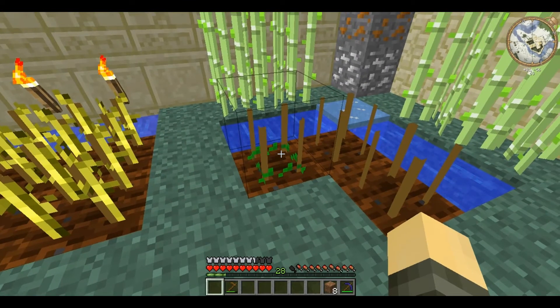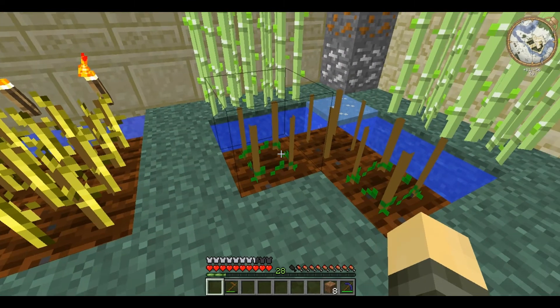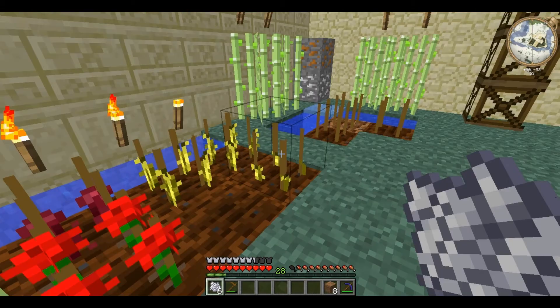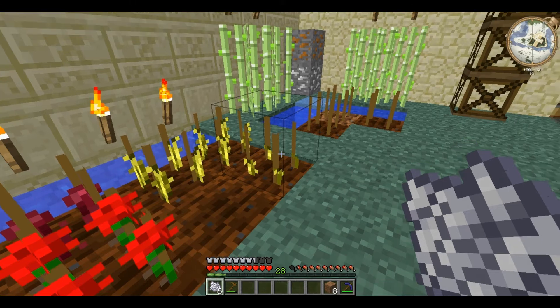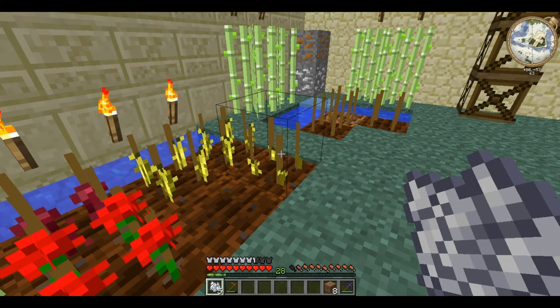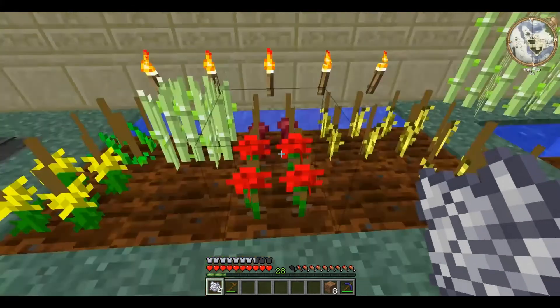Luckily weeds are easy to destroy — just click and it will destroy the weeds. It's worth noting that bone meal doesn't work on crop blocks. You can right click and it only slightly speeds up the growth; it doesn't actually instant-grow it.